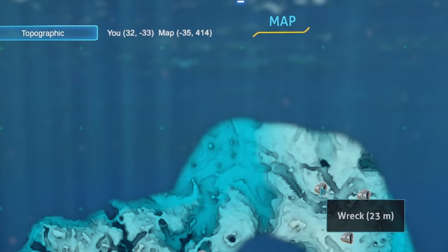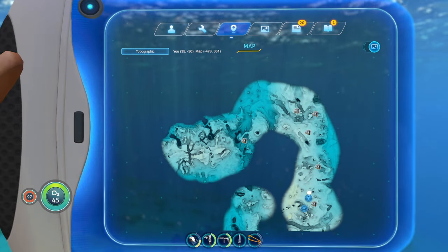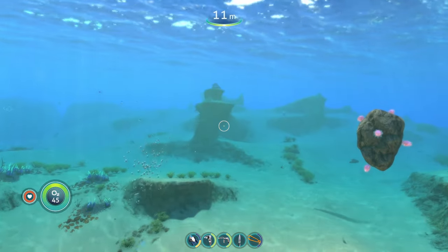Whenever you hover over a certain spot, it shows the coordinates of that location. The map looks super detailed, not like some basic map, which I really like. The map mod is number nine on today's list.